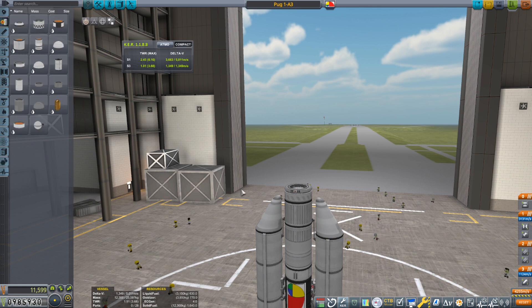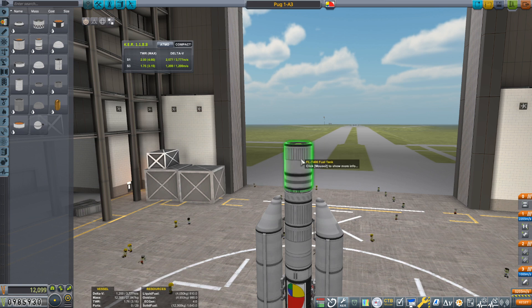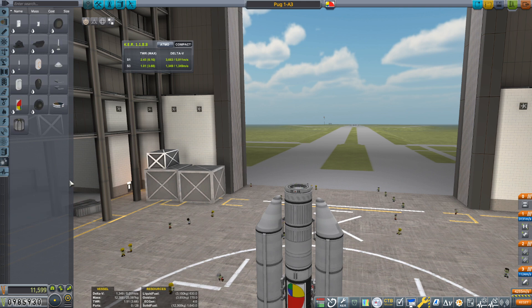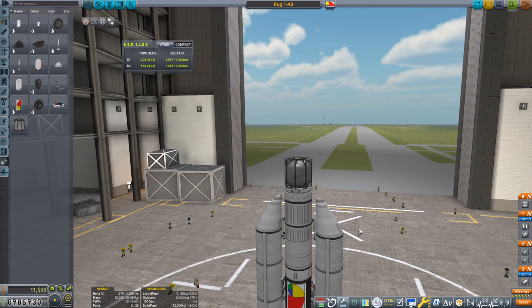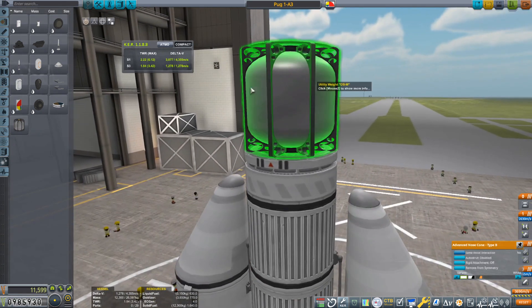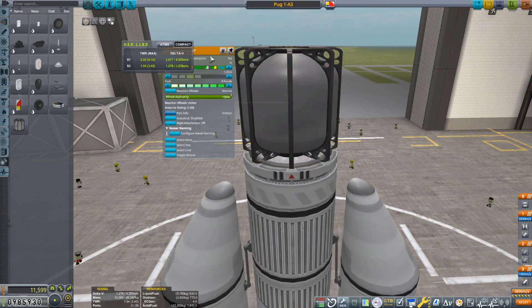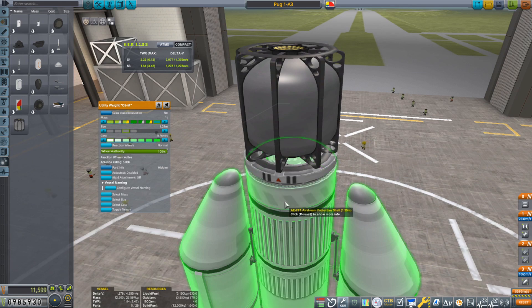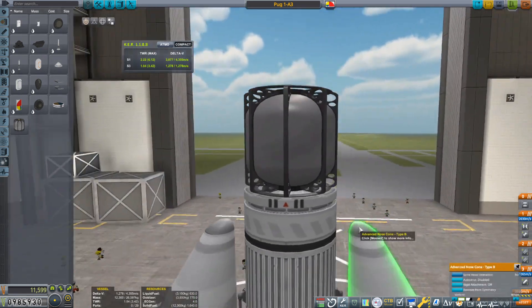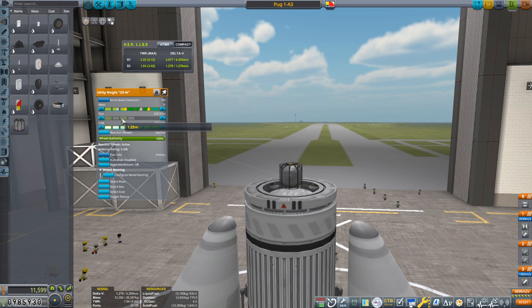To save this booster for future use, I'm going to use the re-root tool, make the decoupler the root part, and chuck away the payload. I also got a new mod which adds one part I think is pretty neat: a utility weight. What I've been doing in the past to figure out what payload this thing can lift is stacking large fuel cans on it as a dummy payload until I get the delta-V where I want. But this utility weight part — all it is is just a weight. It doesn't do anything, but you can adjust its size and mass.